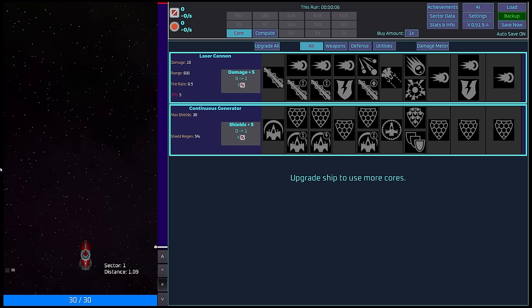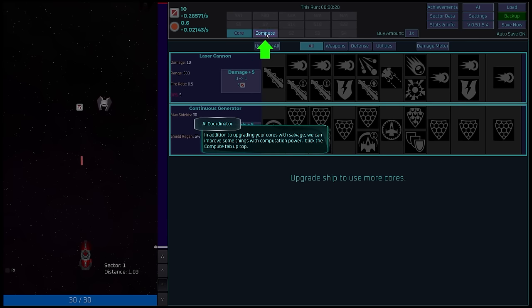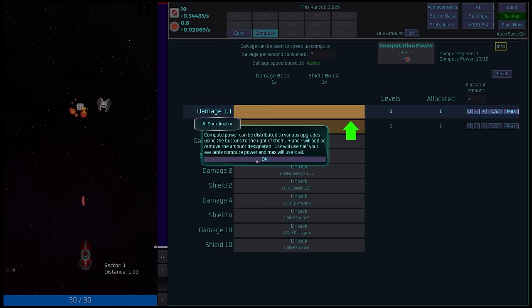There are a couple of things that I want to do just sort of from the outset. We have some little controls here. Our ship will fire against enemies that come down from the top. We've got a little shield bar down at the bottom here. We do damage. We also have some controls — we can go forward, we can go backwards, or we can auto-advance.